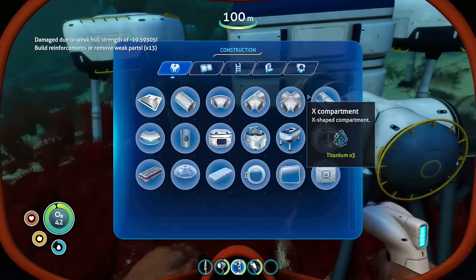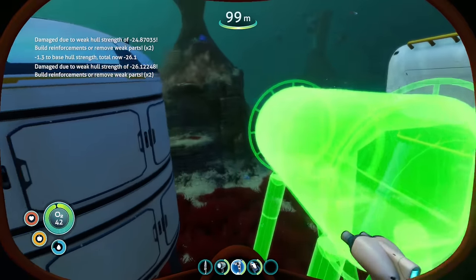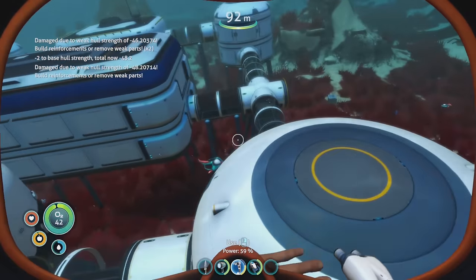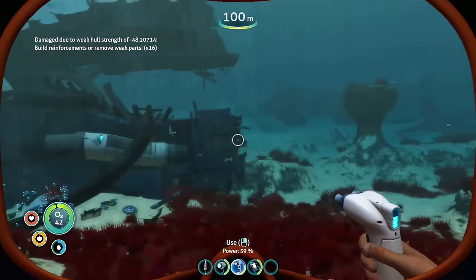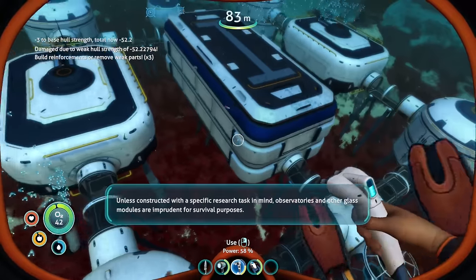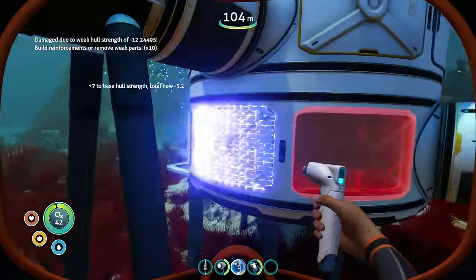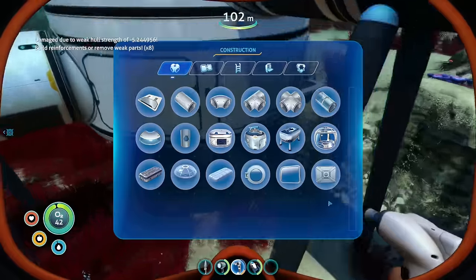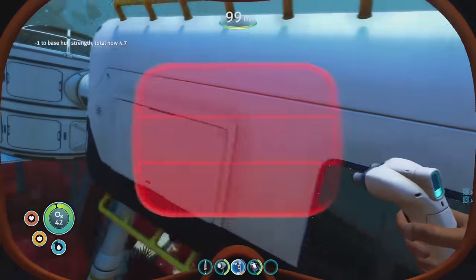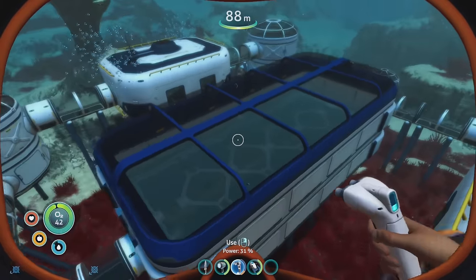After I get the moon pools in place, I begin connecting them to the multi-purpose rooms. I also try and add in some elevation changes, as this should make the interior a bit more interesting. Eventually, I get all of the dimensions figured out and connect everything with glass compartments. I make sure to add a scanner room to one end, and place an observatory on the opposite side to keep things looking balanced. With that done, it's time to address those hull failure warnings. I start adding some reinforcements, taking care not to block any of the best views, and then begin the long process of juggling hull strength with windows. On the bigger base pieces, it is especially important to add windows, as these help bring much needed light and color into these spaces.